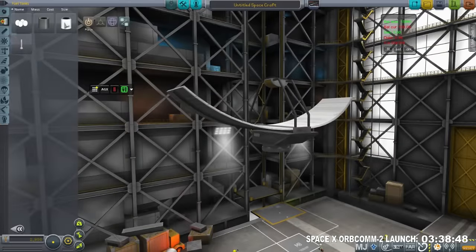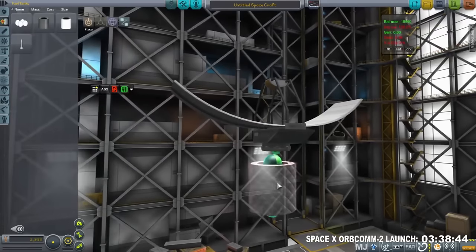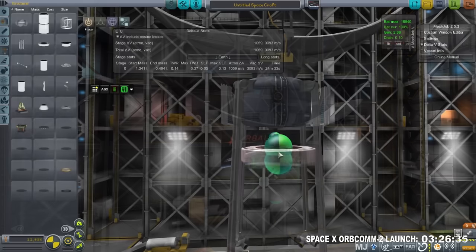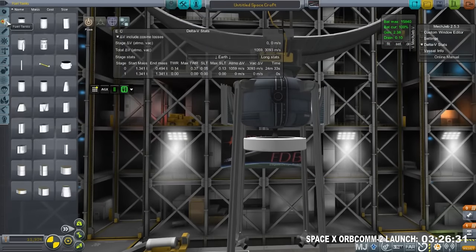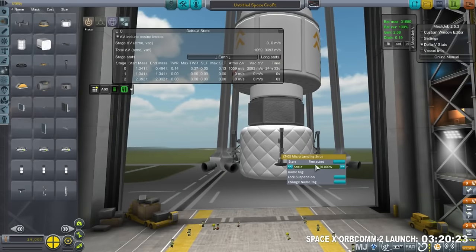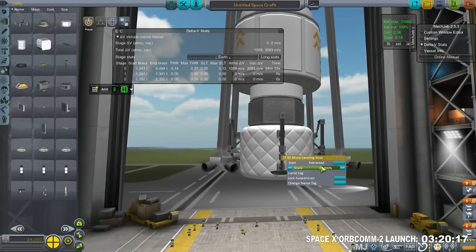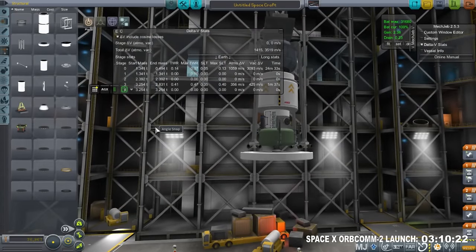With everybody else sending stuff to Mars, I thought it would be a good idea to send something myself. Both of those satellites were communication satellites, so I decided to send a surface scanner because we want to do in-situ resource utilization on Mars — that means scanning those resources. Hopefully Mars, unlike Duna in my colonization series, actually has water. I also wanted to send over a lander to test the in-line balloons.